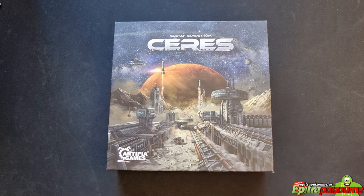Players take up the role of one of the asteroid mining corporations, planning and executing their company's agendas — constructing facilities, deploying mining probes in the asteroid belt, researching new technologies, and exploiting their power. This is going to be a prototype unboxing focused on the components of the game. We will follow up with another video on how to play the game and some final thoughts about my time with it.